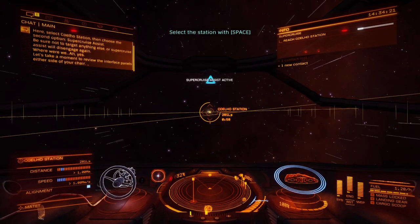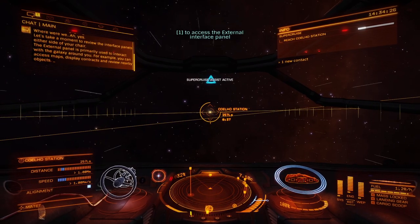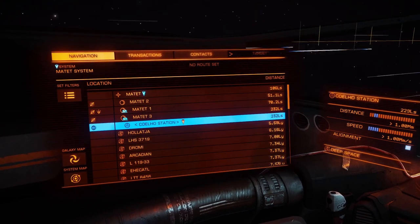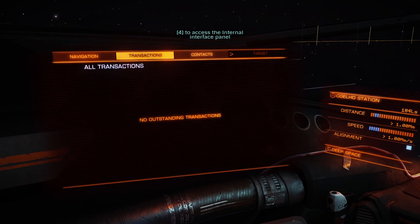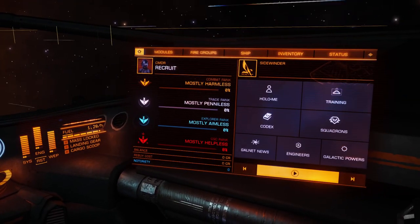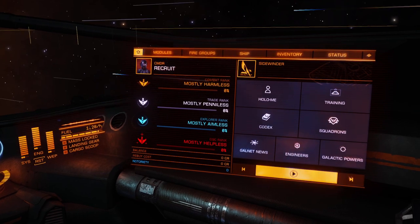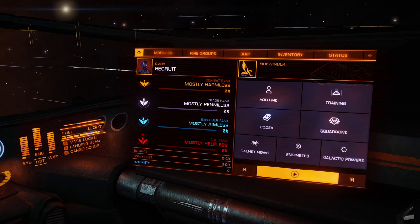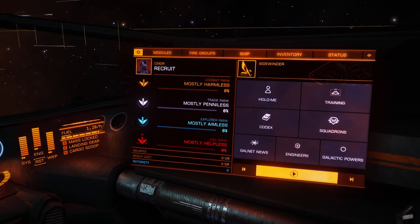Let's take a moment to review the interface panels either side of your chair. The external panel is primarily used to interact with the galaxy around you — you can access maps, display contracts, and review nearby objects. Meanwhile, the internal panel displays information about you and your ship; you can adjust module functions, check your records, and access the codex. I'm mostly harmless, mostly penniless, and mostly aimless, and mostly helpless. Ha ha ha! Well, thanks a lot — I like that.